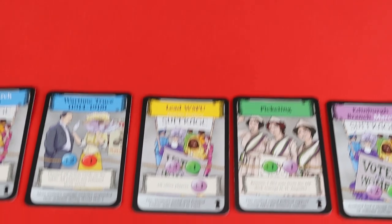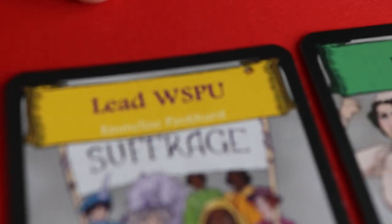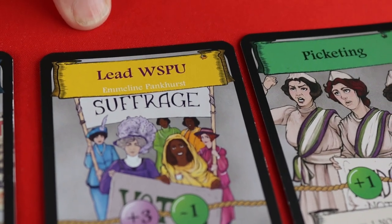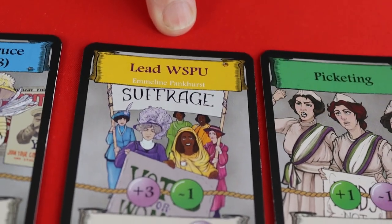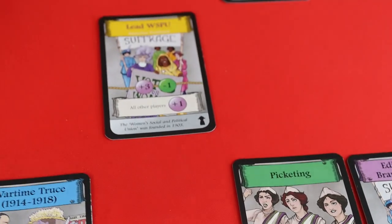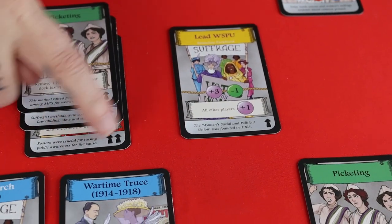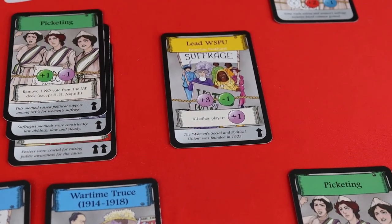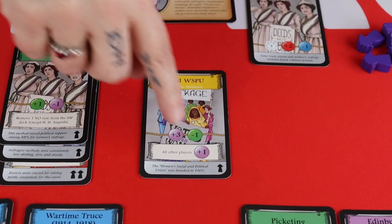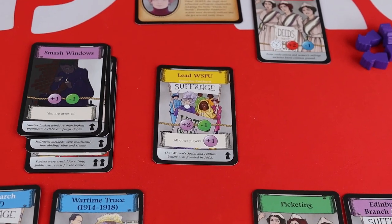This card here is actually related to my character, so only I can take it because Emmeline Pankhurst was the leader of the WSPU — the Women's Social and Political Union. So I can take this; it's plus three on purple, so I take three cards and gain four purple supporters. Since I haven't got any green I don't have to do the green action, but all other players are going to gain purple — so all other players will get one purple.